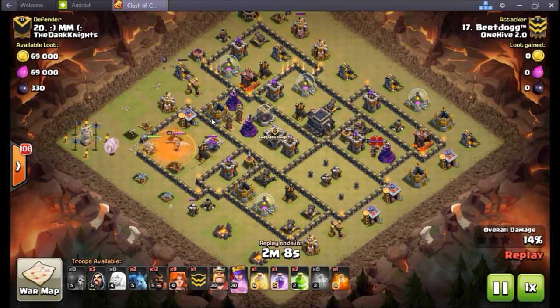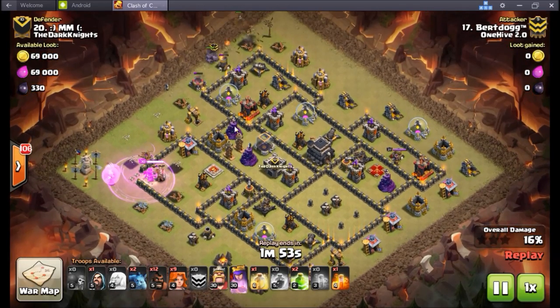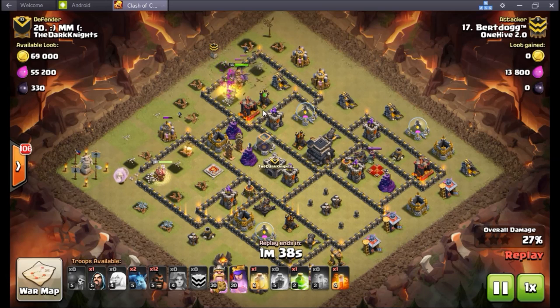Especially with the time constraints now on your queen walks and queen charges — you don't have that extra thirty seconds of queen just mopping up the base. You think about this entry: the amount of time it's going to take the queen to get through the king, the golem, and continue up into the base — there's a big chunk of time already missing. But what Burnt does to counteract that is as soon as the golem's walking over to the queen, boom, sends in this kill squad. Golem goes in, busts right in through that wall.